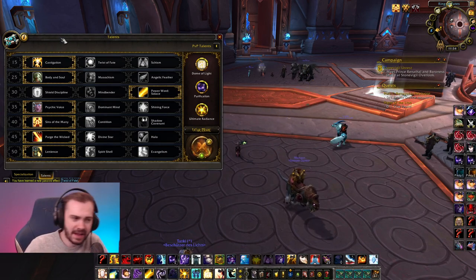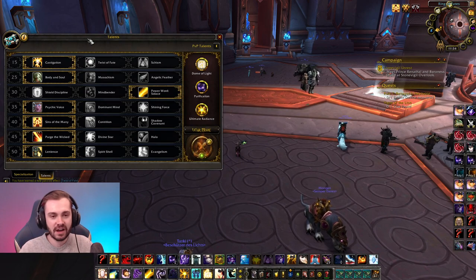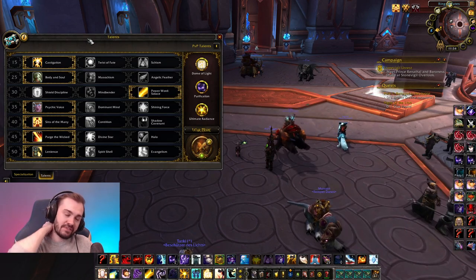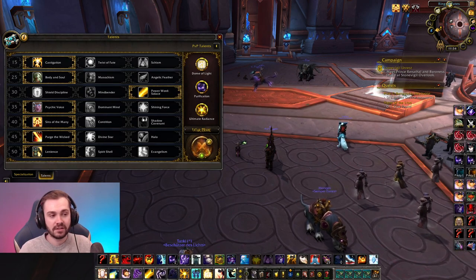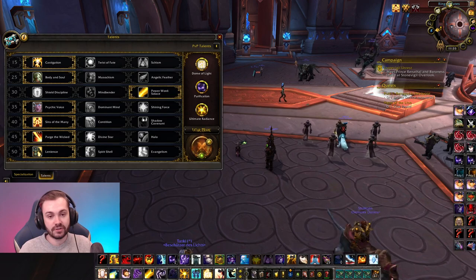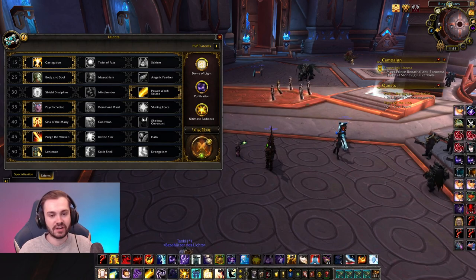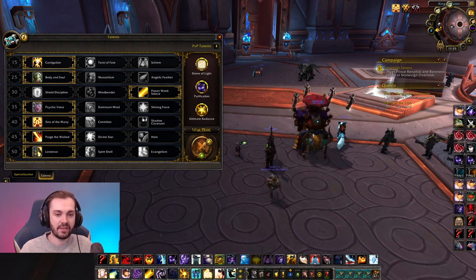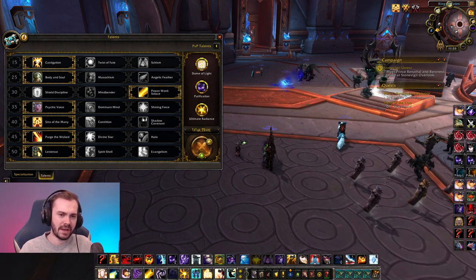Next is comps. For twos, we actually have quite a lot more things we can play this expansion. Top tier twos partners are going to be Sub Rogue, Ret Paladin, Survival or MM Hunter, Feral Druid, and Windwalker Monk - Windwalker has insane damage right now. Mid-tier is Arms Warrior, Enhancement Shaman, Elemental Shaman, Shadow Priest - you just don't synergize as well and they generally need a lot of healing. If you have to do a lot of healing, it means you're not doing damage, which defeats the point of bringing a disc. Try to stick with the top tier ones, but if you've got a mate playing one of the others, you can still make it work.